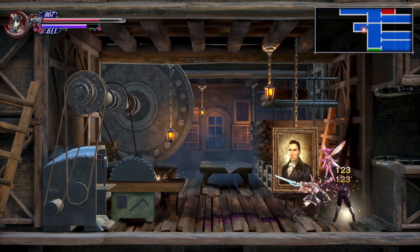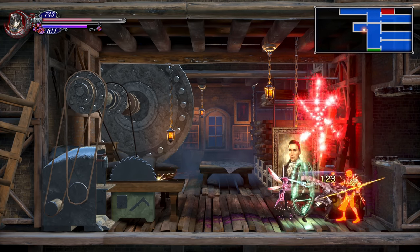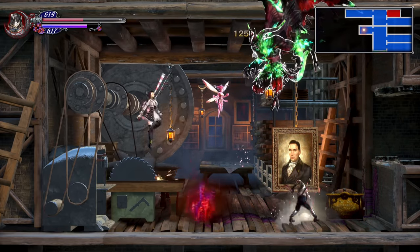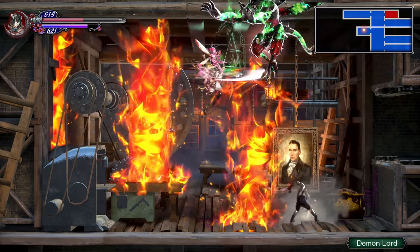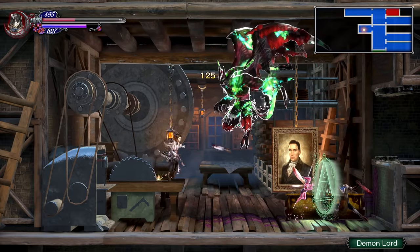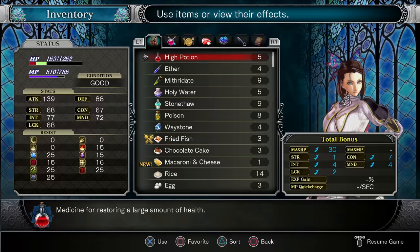You also want to bring a fast weapon, because the longer this fight goes on, the more Demon Lords this guy is going to summon. When he summons a Demon Lord, take care of it, because he's building another something that summons more Demon Lords. Make sure to use the Directed Shield — you can use it in midair to block his projectiles. He's always going to be throwing them at you as long as you're jumping around.